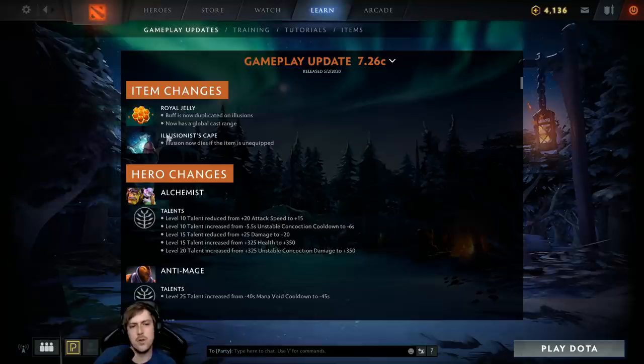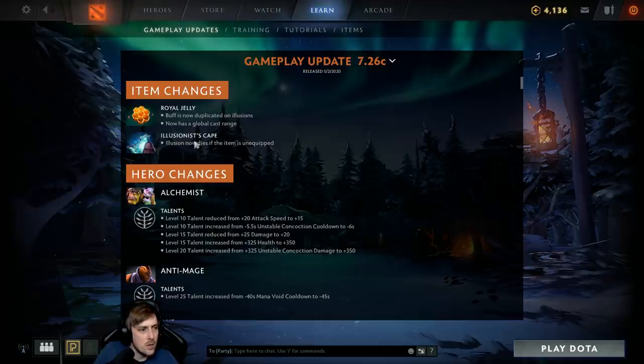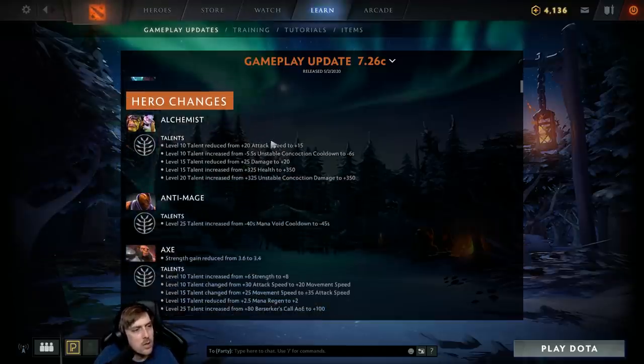Illusion Escape now dies if the item is unequipped, to prevent people from abusing it for the illusion bonus which could be used to counter initiations. It'll still be extremely good for illusion heroes, but if you're trying to abuse it they'll remove that, so it'll be a little bit weaker.